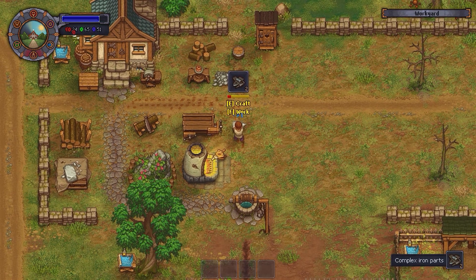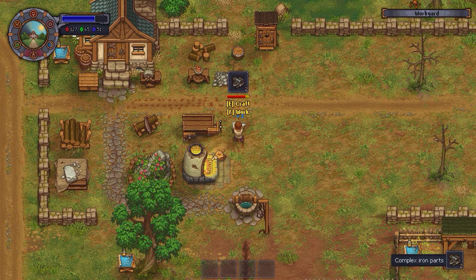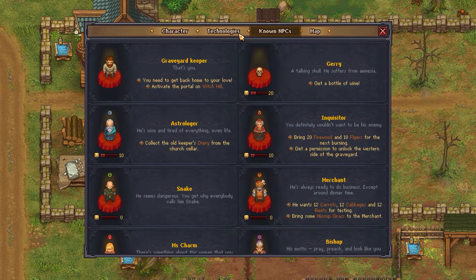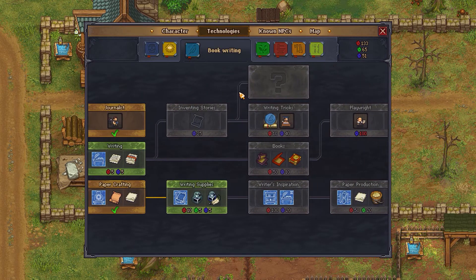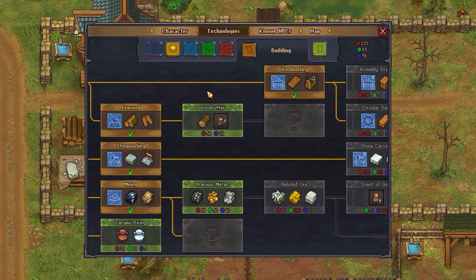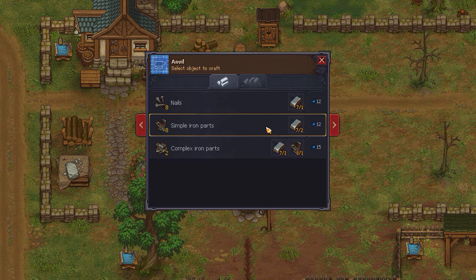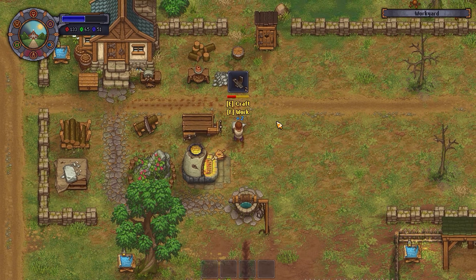One thing I want to get is a circular saw at some point. I figure a good way to do that is that complex iron parts give more red points, so it might be good to craft quite a few of these so we can get to 200. However, that means we're going to need more iron, and in order to get more iron we can just mine it, which will also give us other points.